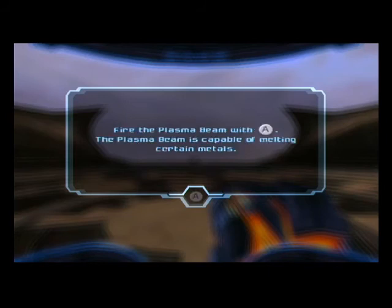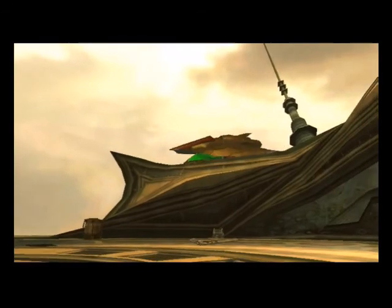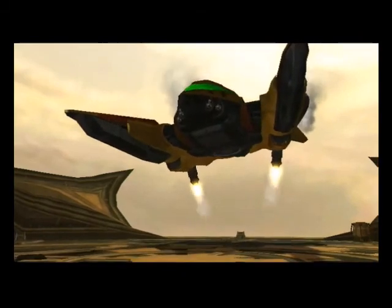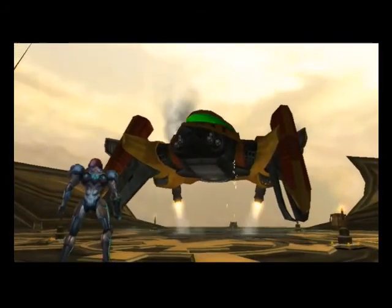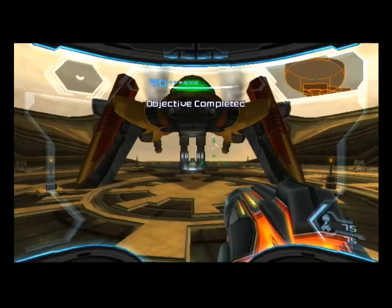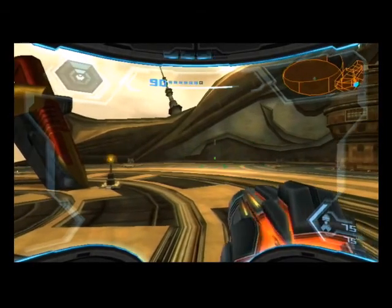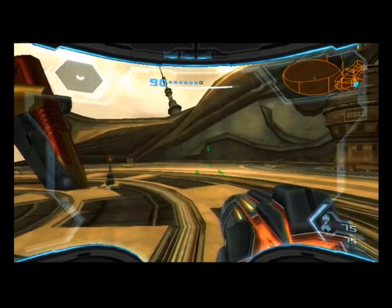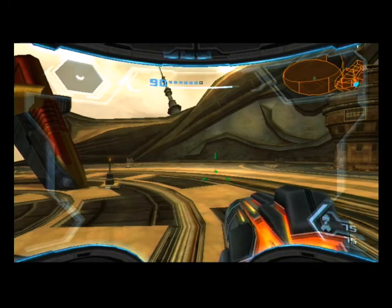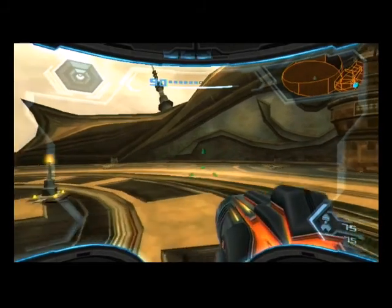Fire the plasma beam with A. The plasma beam is capable of melting certain metals. You might be wondering — with no beam selection weapon, how do you set the plasma beam as your main weapon? Well, you already have it as your main weapon. The plasma beam replaces the power beam as the standard weapon, with the same fire rate. It's a considerable upgrade on our previous beam and it'll become very handy in the future — it'll also gain new functionality, similar to the boost ball gaining new functions.